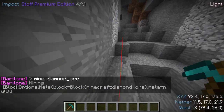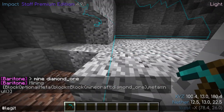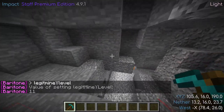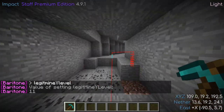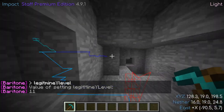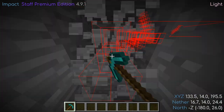An additional setting that affects this functionality is legit mine Y level. It's set to 11 by default. This is the Y level that Baritone will favor while legit mining if it's not able to see any targeted blocks exposed to air. Higher or lower settings may be desirable for obtaining certain materials.